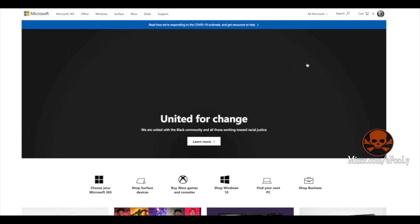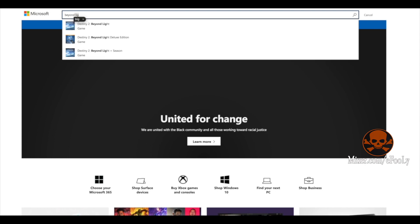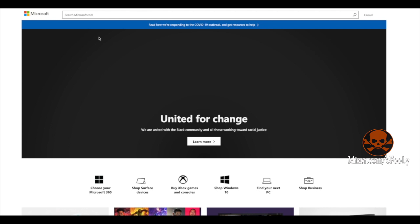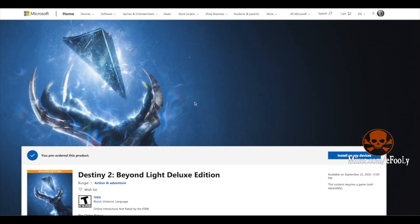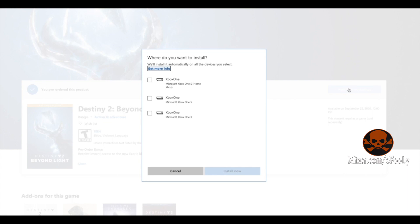Come to xbox.com — that's where I am right now — and type in the search 'Beyond Light.' Exit out of any pop-up, then go to the Deluxe Edition. If you already bought it online, click on that. When you come here it'll show you all the content on your device and it'll ask you which one you want to install.